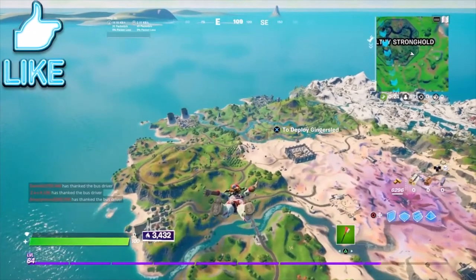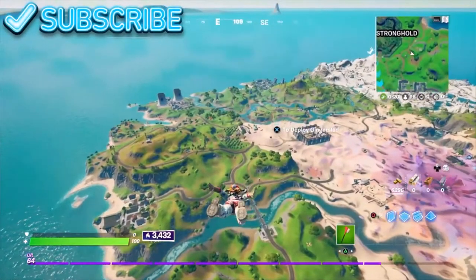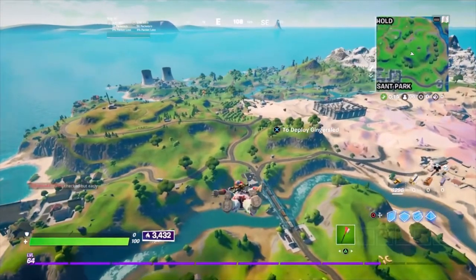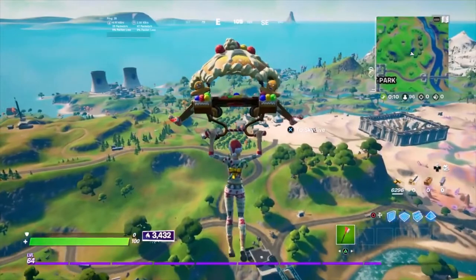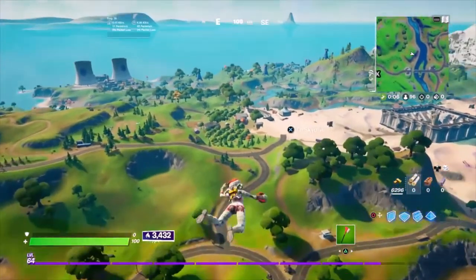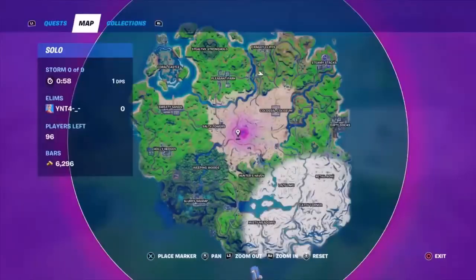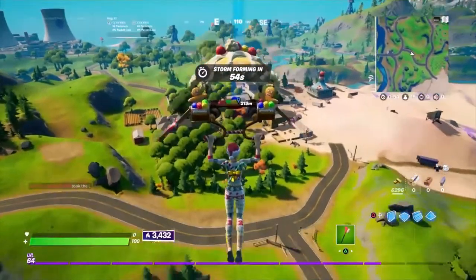Welcome back to the channel. Today I will be showing you guys where to collect a tomato basket from a nearby farm. These are all the locations, and right now it's not going to show up for me because I'm pre-recording this before the challenges come out. But once the challenges go live, they will be visible to you, so you should be able to just go up to it, collect it, and get the challenge done. What you want to do is go kind of north of the Coliseum — it is right in this red farm over here.